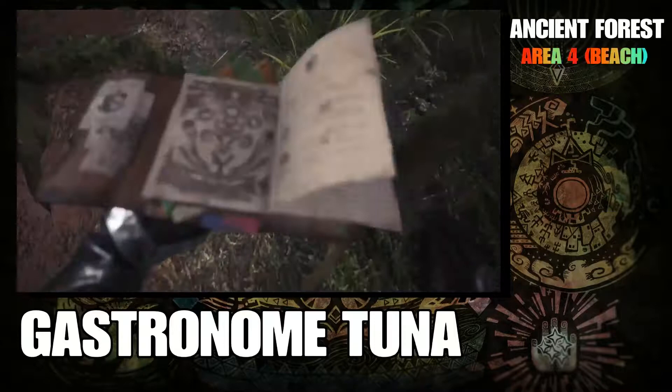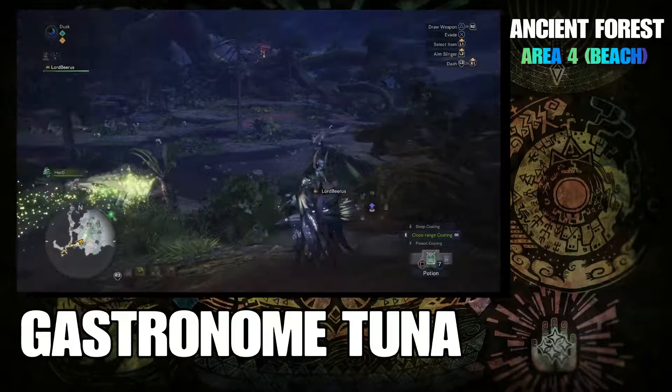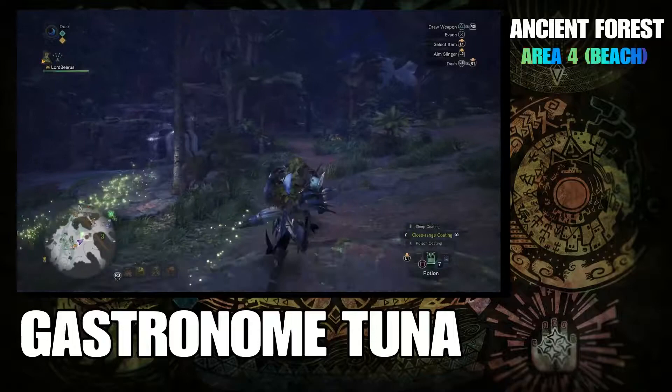In area four near the beach. When you go out into the ancient forest, it's important to use the ghillie mantle if you have it available. It's not really a necessity, but it does stop the larger monsters from chasing the fish away or just causing you trouble that you otherwise could avoid. So with that out of the way, let's make our way down to the beach.